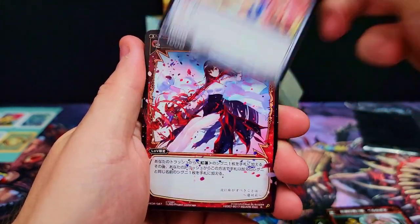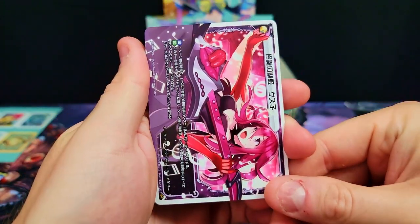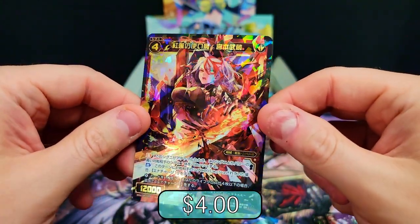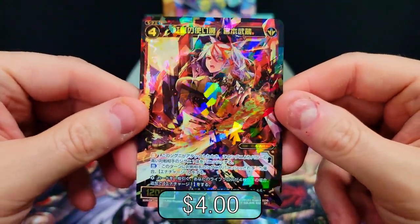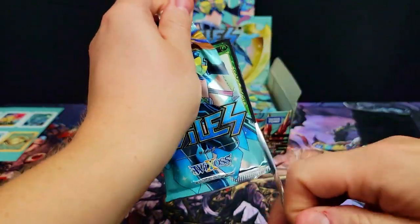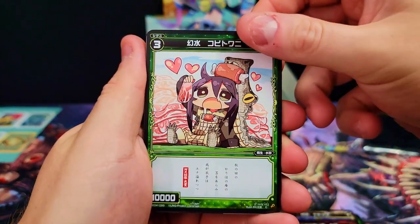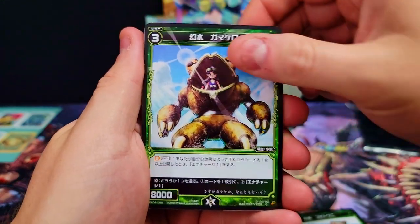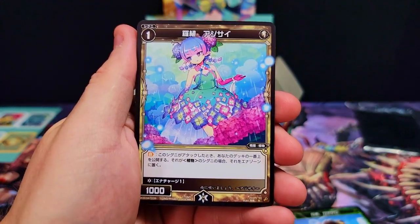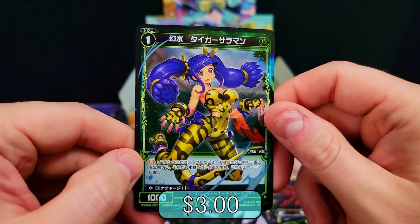Do you guys want to see more We Cross content? Let me know in the comments below — I've got a few more boxes sitting around. Next pack: we got an LC, I'm not even going to flip that one. Moving on — super rare, super cool, super sharp looking. I like that flame sword she's got going on. Next up we got magic girl, and I'm still not a fan of the chibi artwork. A nice LC card — she's an awesome looking character.